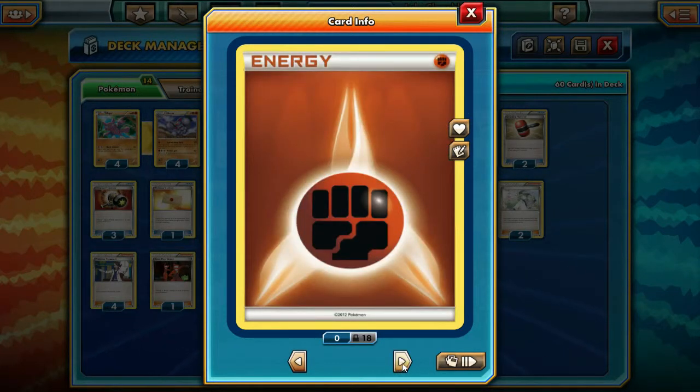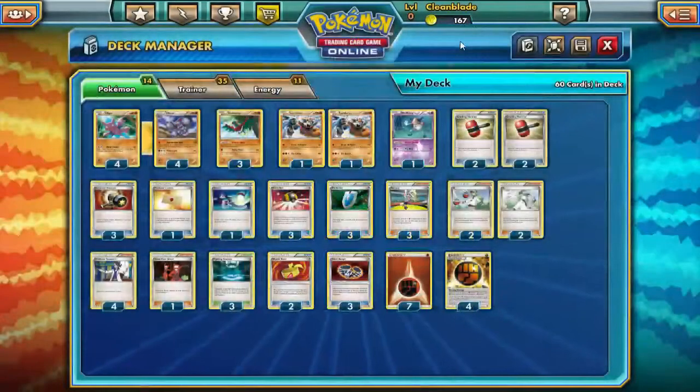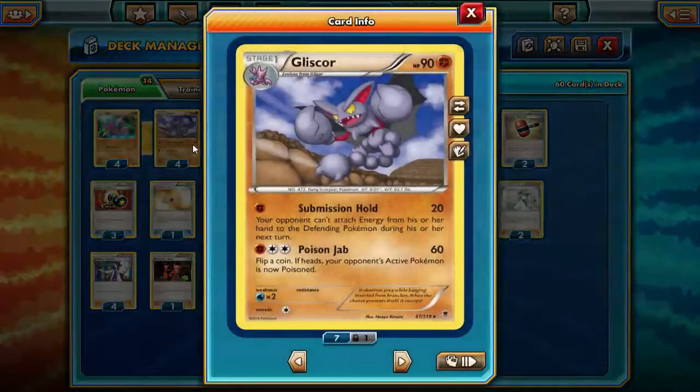We're running seven regular energies and four strong energies. That's basically the entire deck — we're just going to try and use Submission Hold to completely shut down our opponent. We'll be right back and jump into some games.